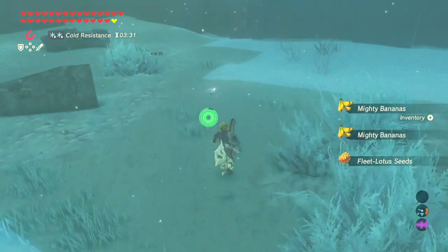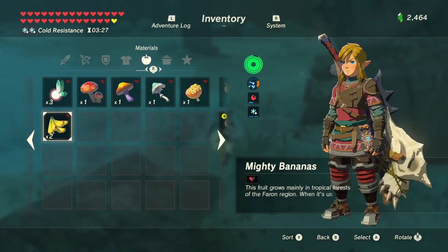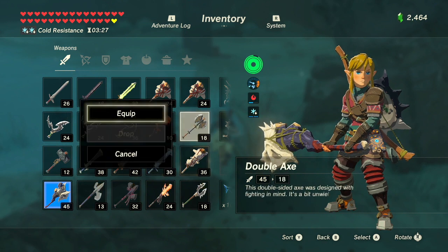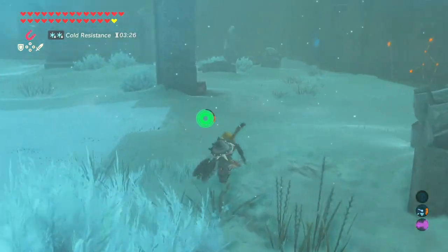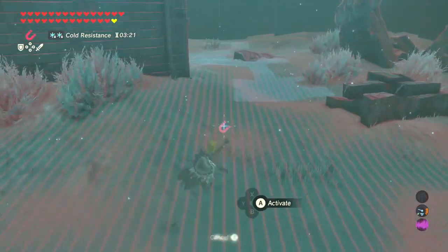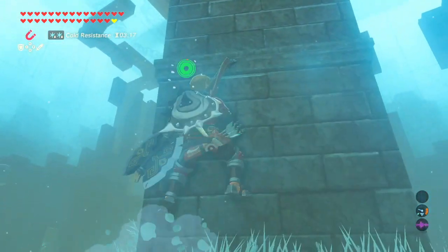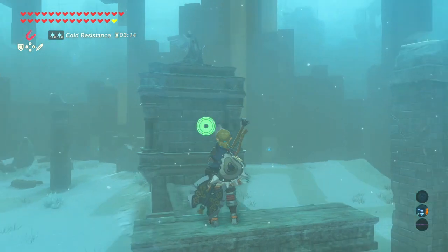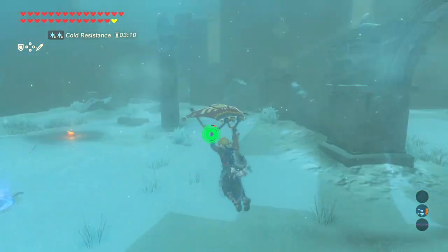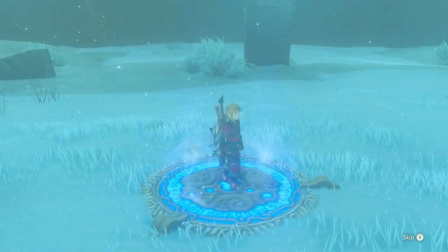Mighty bananas! And I ain't picking up that blizzard rod. Why am I using the Dragon Bone Moblin Club to break the chests open? I should be using the double axe — what else am I going to use this axe for? I already cut down my trees with bombs. It doesn't look like there's going to be anything else here, so on to the next floor.